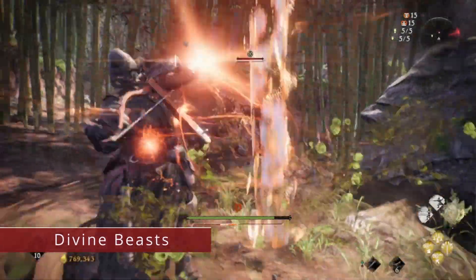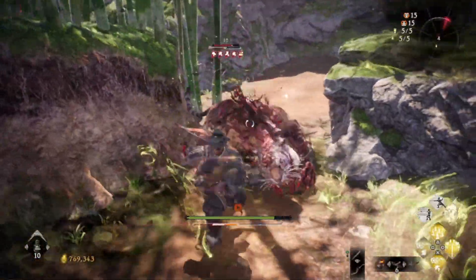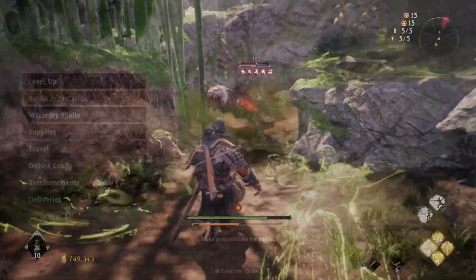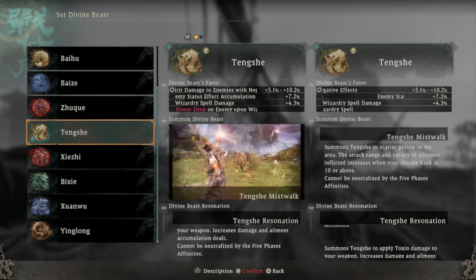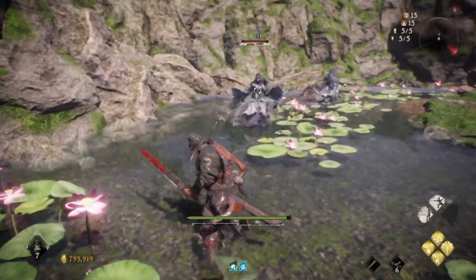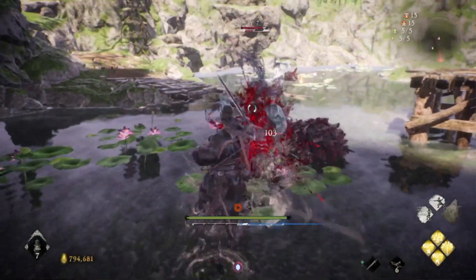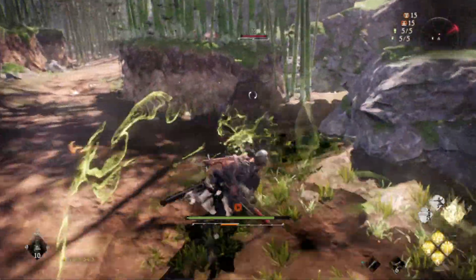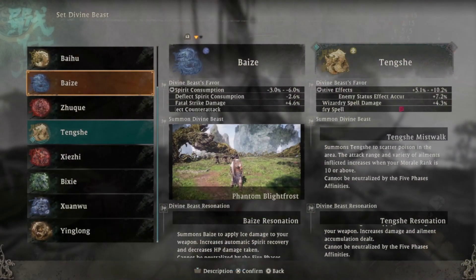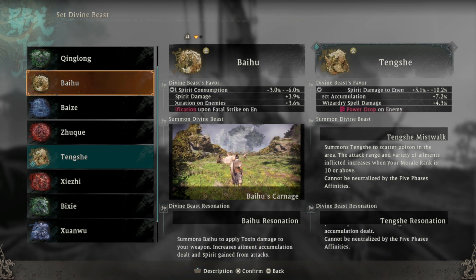Other than wizardry spells, you also have special abilities from your divine beasts. These let you do unique attacks different for each divine beast, and the damage scales from one of the five phases depending on which it has. Throughout the game you will find divine beasts that scale with each phase and have a buffing ability that adds the element on your weapon with unique buffs that also buff your teammates. You equip one divine beast at a time at the battle flag, and you fill the gauge by dealing damage and taking damage. When full, you can use the attack ability called Divine Beast Summoning or the buff ability called Divine Beast Resonation. Each divine beast also comes with three passive bonus stats unlocked at the start, and by completing missions a fourth passive bonus slot can be unlocked.